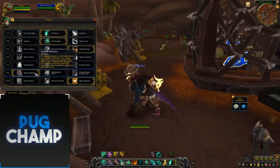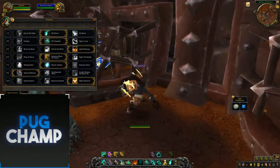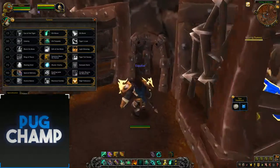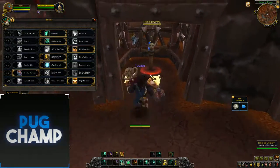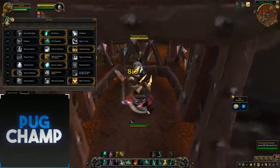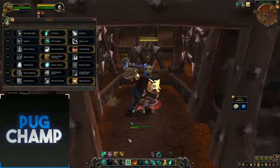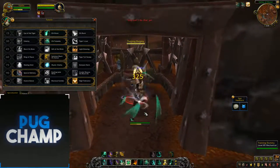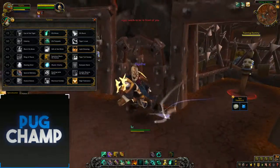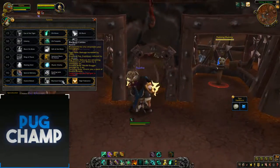Next is Special Delivery, which was one of the Artifact Talents for Brewmasters and is now brought in as a talent. Now it's 100%, and I always like taking this because I'm going to be using all my brews all the time, so I want to make sure I'm using that and getting as much out of my brews as possible. After that: Elusive Dance, Blackout Combo, and High Tolerance.